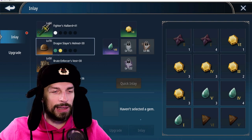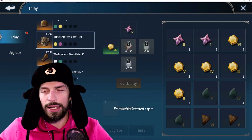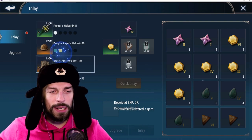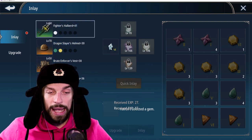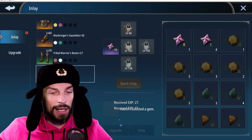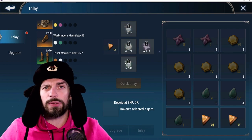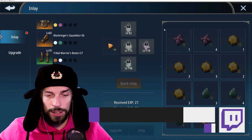Inlaying gems is really important for EP — one of the best ways to increase it a lot. Equipping a level 8 gem gave me a huge boost of 5k EP per gem, and you can have many of those across all your items. Just make sure you have at least one item in each slot and then fit in the different gems. If you get high-level gems you will boost your EP a lot. Really focus on gems for EP.